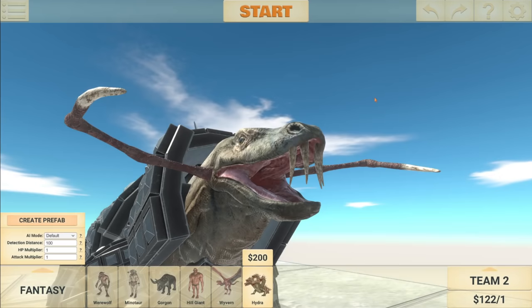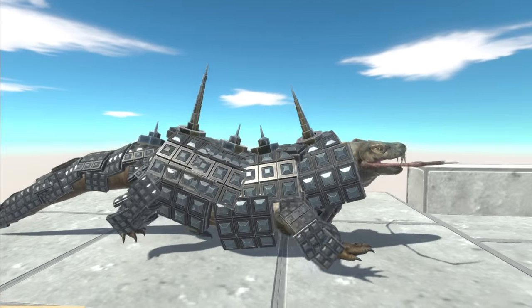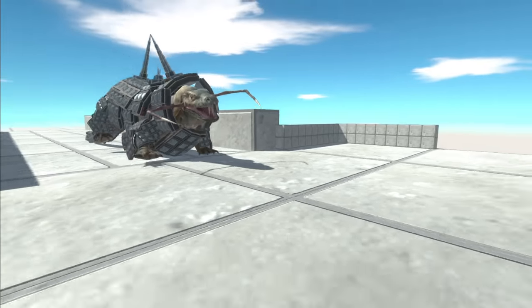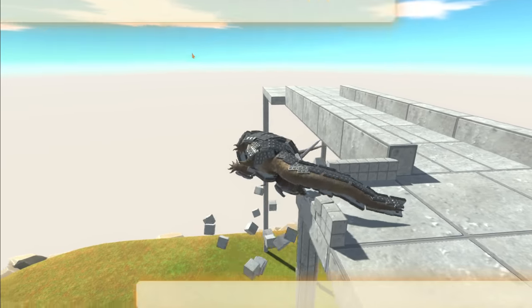So due to cartoon cat being so overpowered, let's get King Komodo in. This is another workshop creation — it seems like just a very heavily armored Komodo dragon. It's also been scaled up, as you can see. So let's see who will win. He's been knocked off the map.